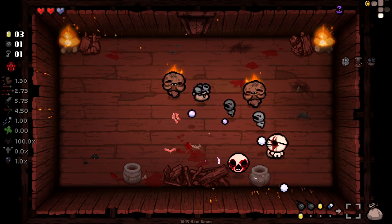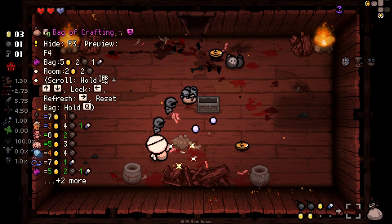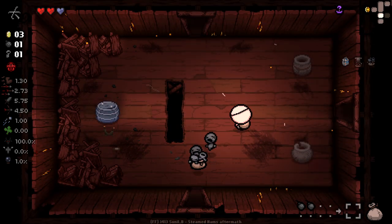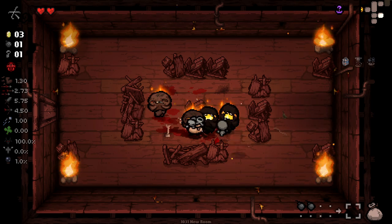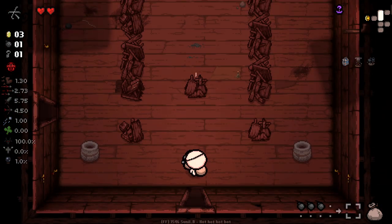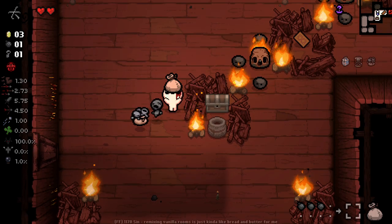Yeah, that thing for freezing enemies when we enter a room is very, very nice. Question mark — grappling hook. I don't remember if the grappling hook's good or not. Oh god, no it's not — it's not good, don't use it. I've had one negative experience, therefore I'll never use the item again. That is the roguelike player's logic.